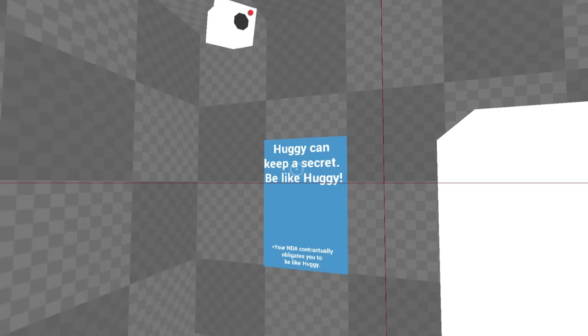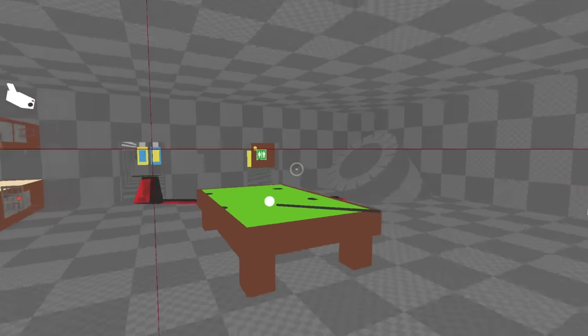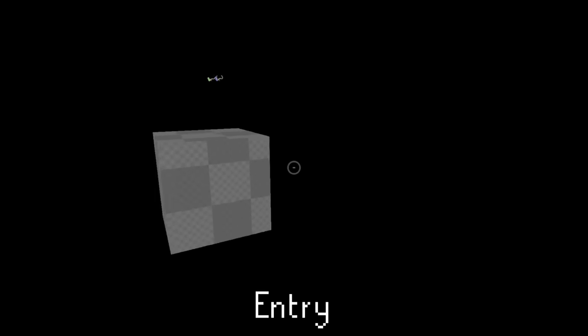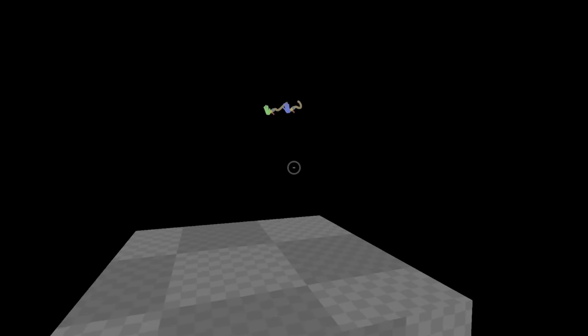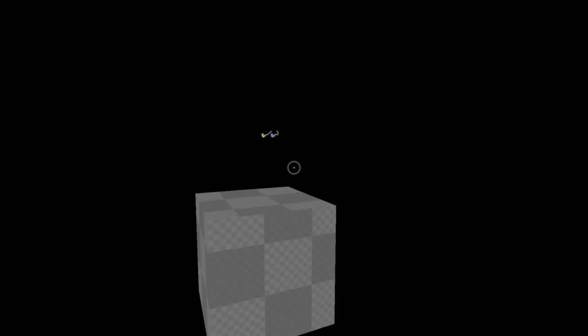Getting to the good stuff - let's check out the handful of unused maps left over in Chapter 3. Starting off small, we've got Entry, and I feel like we've seen these maps several times on the series by now, but yeah, it's literally just a cube. That's it, nothing else to say here really.